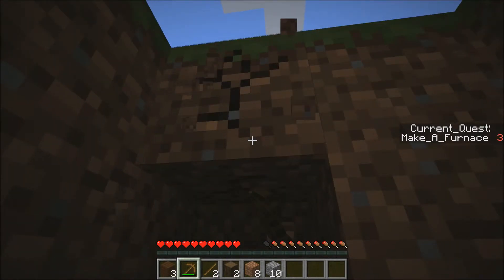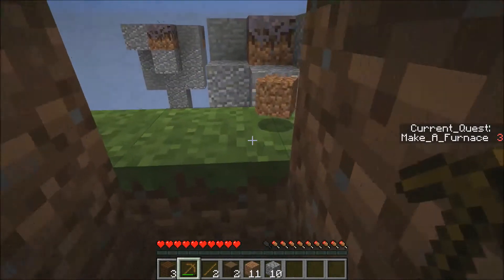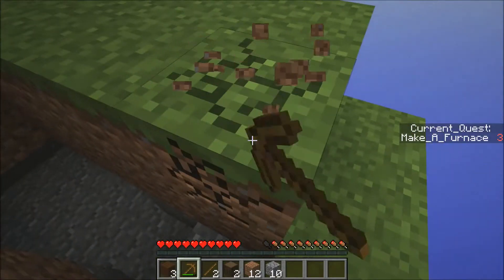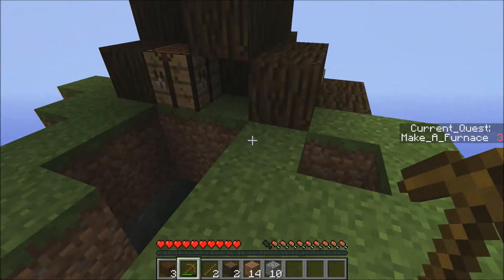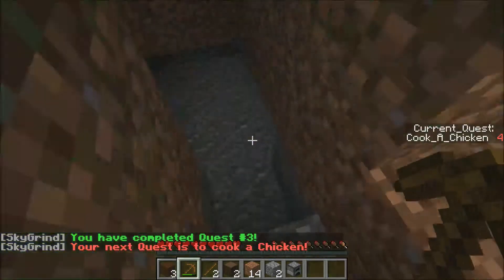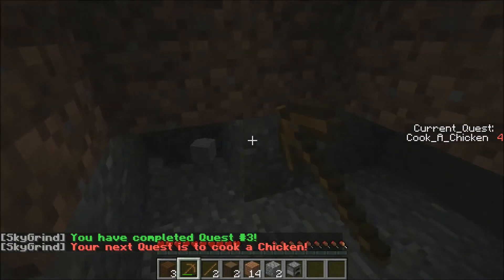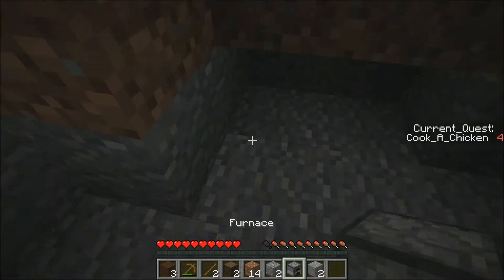Nine, ten - I think that'll be enough for now. We need to get out without falling off the island. It's a bit tricky - maybe take this block out here and this block out here. Right, the quest was to make a furnace. I'm going to make a little underground base so we've got somewhere to retreat to.